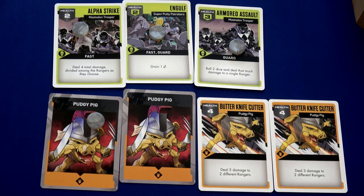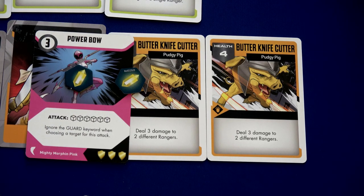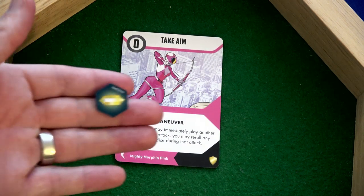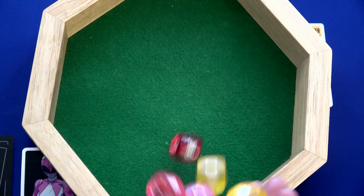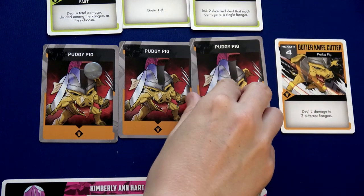Kimberly plays Power Bow onto the Butter Knife Cutter — spending three crystals: two from Kimberly and one from Trini — rolling six dice. But first, we play Take Aim to gain one energy crystal and immediately chain into Power Bow, getting the ability to re-roll any number of dice. Six dice, need four damage. One, two, three, four, five, six, seven, eight — eight damage! This one is toast.